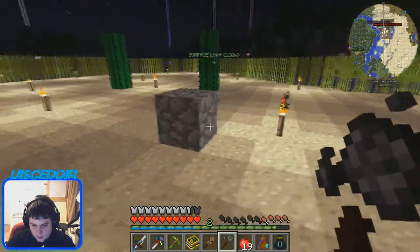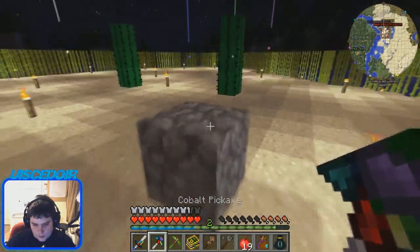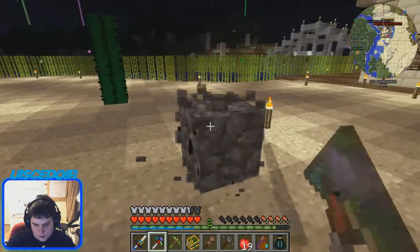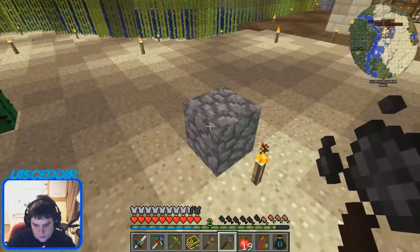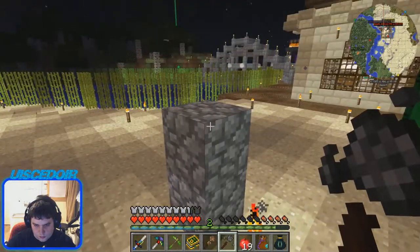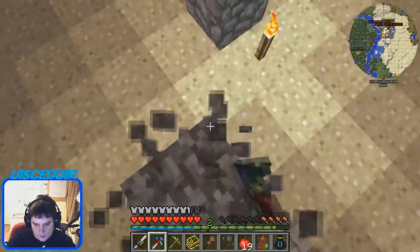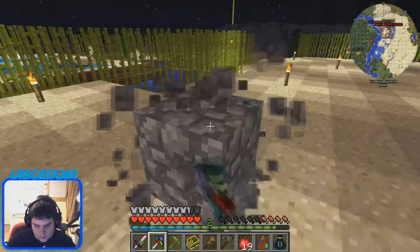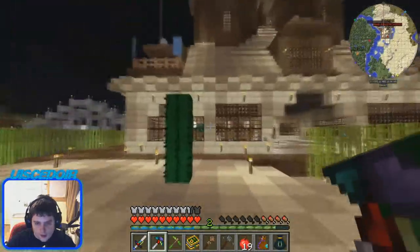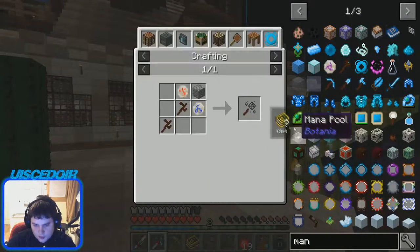The Rod of the Depths is the same but for cobblestone. There's a glitch in this particular spot in my game — it just gives you free cobble. I don't know why it glitches here; it'll probably go away later.